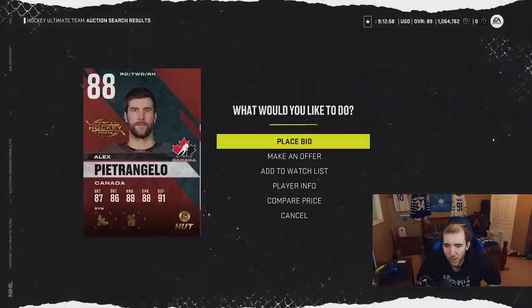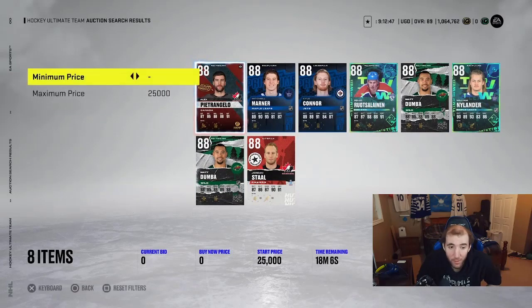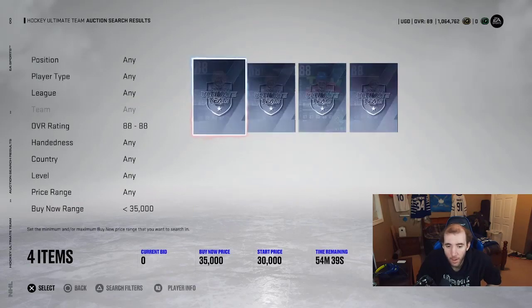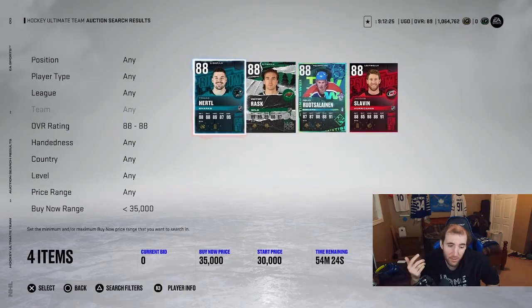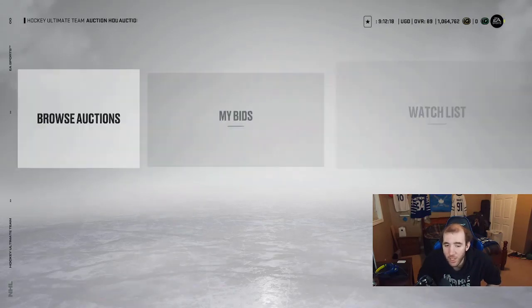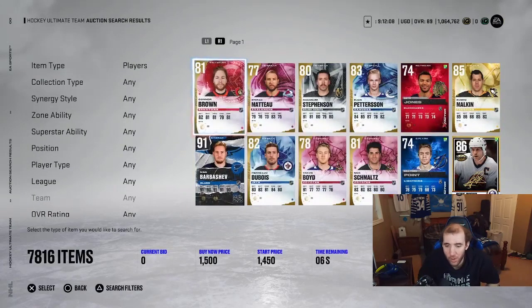We have one card — 18 minutes left, 25k asking price, zero bids, with a 61k Buy Now. Let's watch this one. The 87s are going for 35k on the market, so if nobody bids on that card I could probably make 15k profit buying it at 25k. There are cards in that range in my watch list — 25k, bing bang boom, it's golden when you know how to do this.